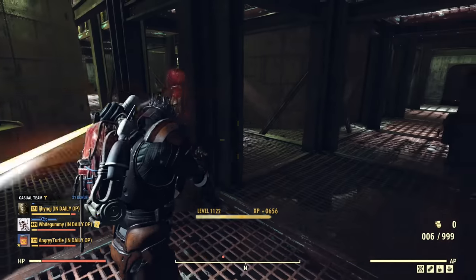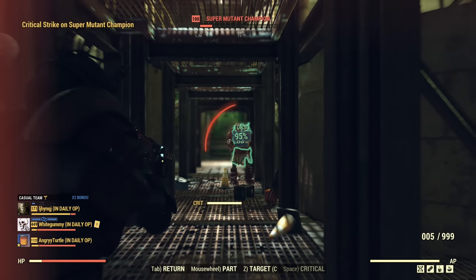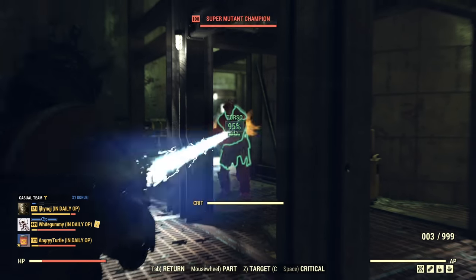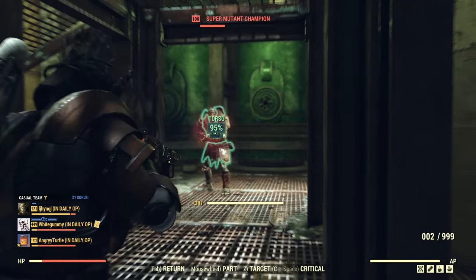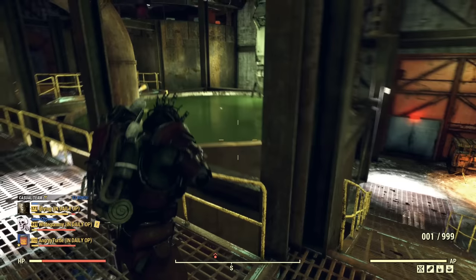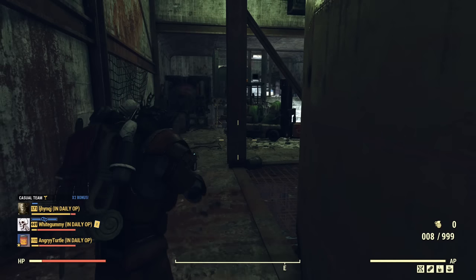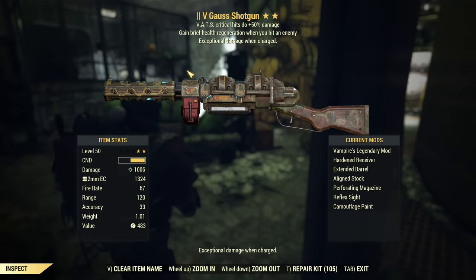A critical to the torso will often still be a one-shot kill, but not always — they can survive an uncharged critical to the torso. However, they cannot survive a critical to the head. That is a good improvement. Also note this is a Vampire Gauss Shotgun, so Vampire still applies to every single projectile I'm firing — as you can see, I'm basically immortal.